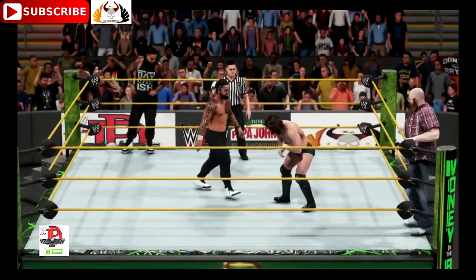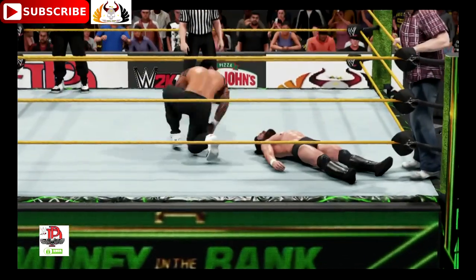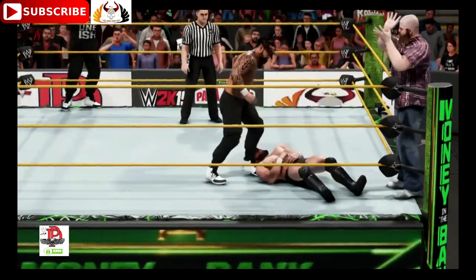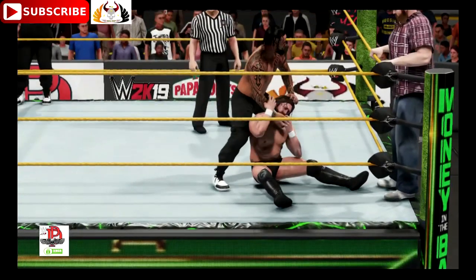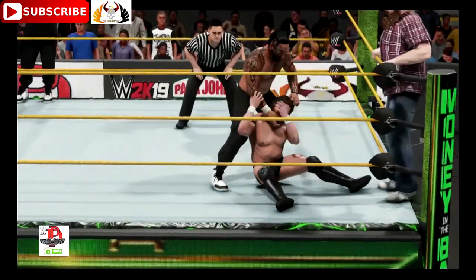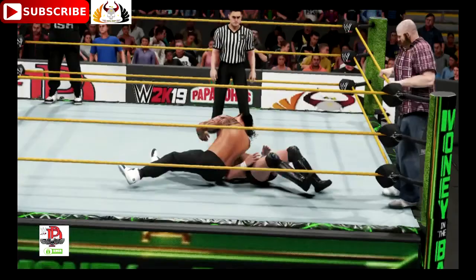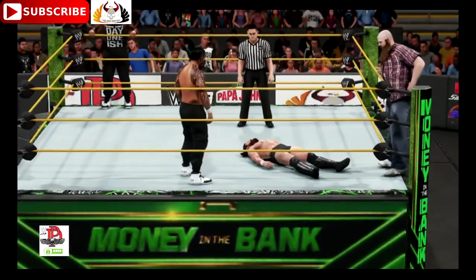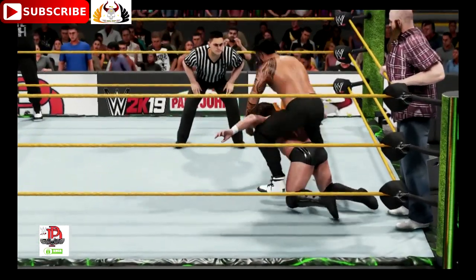Both legal men are in the ring and set to start things off here. We're ready to go. Whichever team wins this match here tonight can absolutely make an argument for being one of WWE's top teams. Jey Uso is so explosive in the ring. He can hit you with a splash, slap on a devastating submission, or start a Super Kick Party.